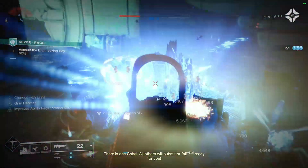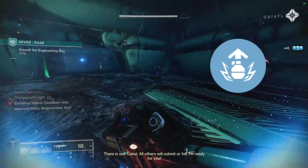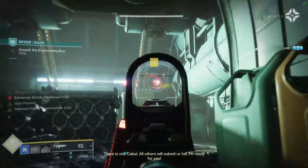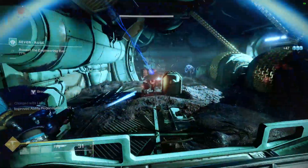For weapons, I'd suggest anything with Adrenaline Junkie since we're shattering crystals, or whatever special weapon you work best with. I personally like using Forbearance because of the extra explosions, but you can totally get away with using your special for DPS.